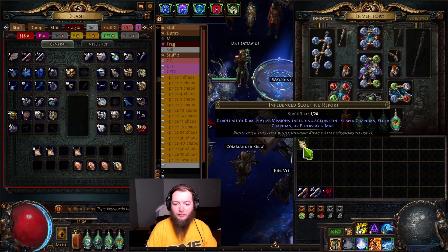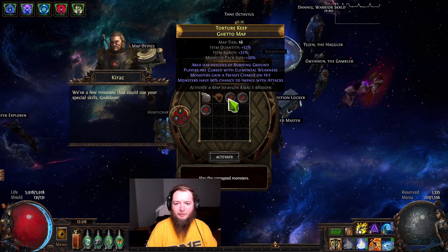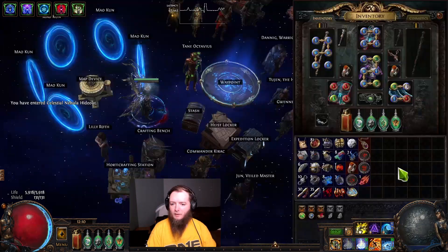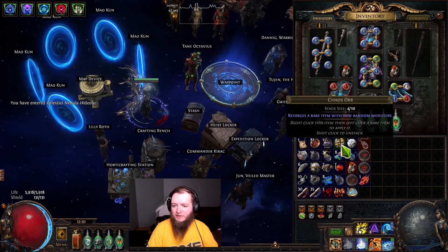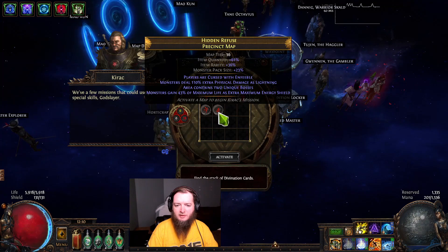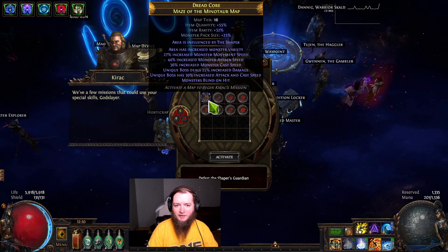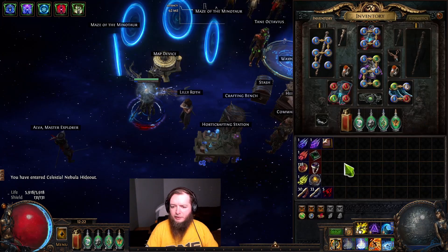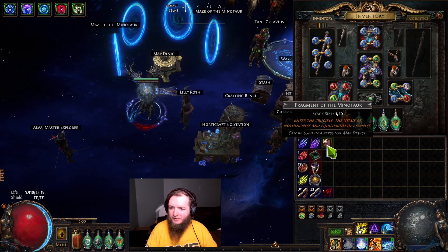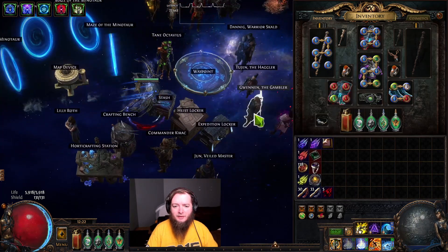I do have an influence scouting report — a 1 in 12 chance technically, I think. I'm going to go through Kirac missions and see if I can get it that way. Otherwise I'd just be grinding for a Shaper map drop because I could force that to be Hydra. From the Kirac mission the Minotaur was not joined by another Shaper Guardian — I only got the one fragment. I was hoping Hydra showed up but it didn't. I did get a Purifier but that doesn't help us.